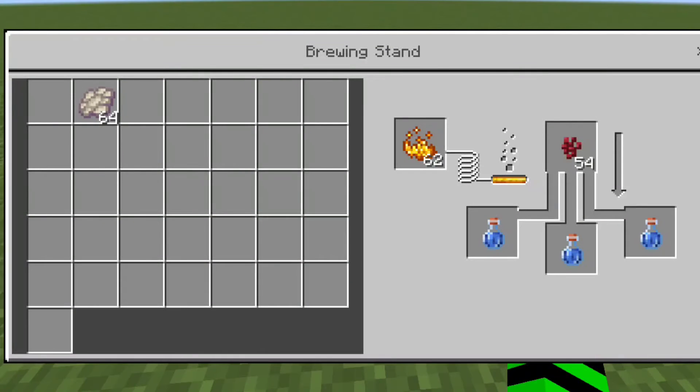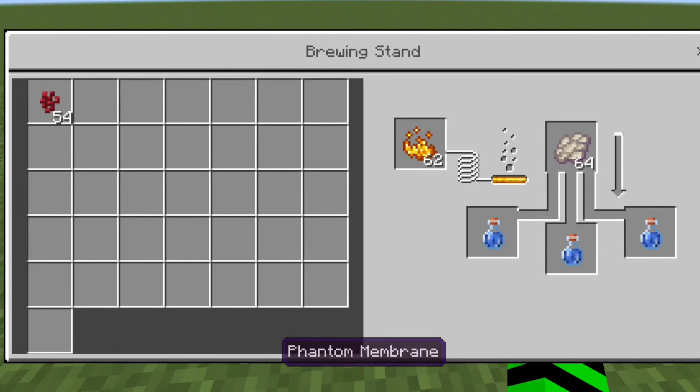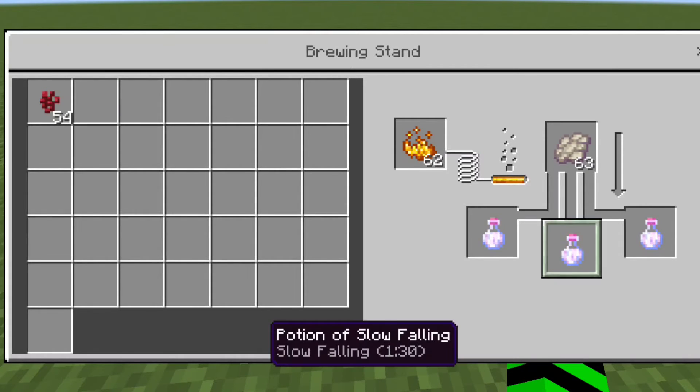A slow falling potion. Once again, make an awkward potion using nether wart. Then put in a phantom membrane, and you will be given a slow falling potion.